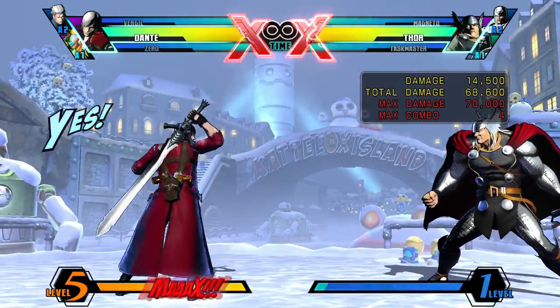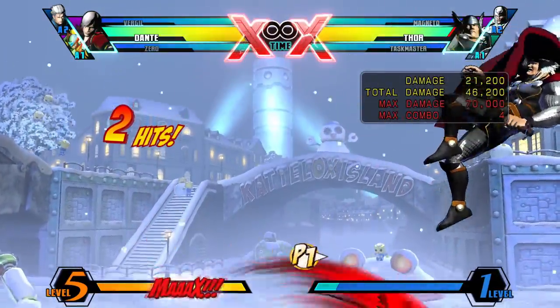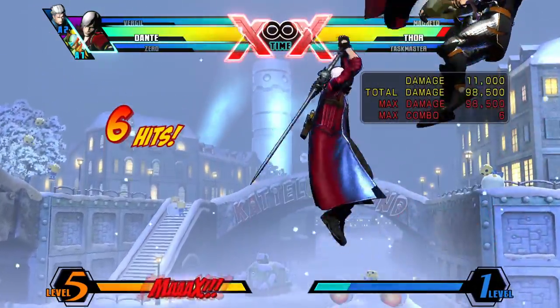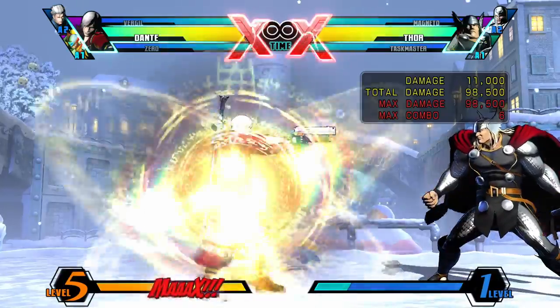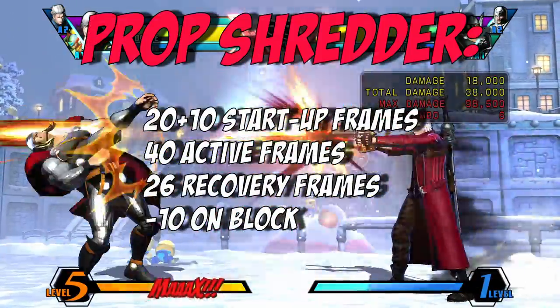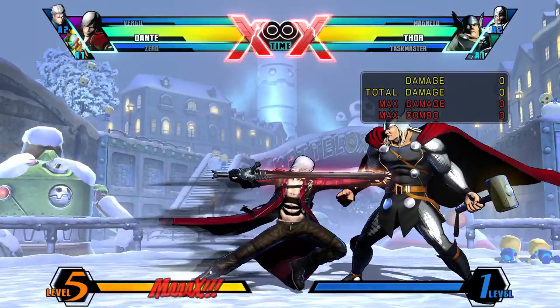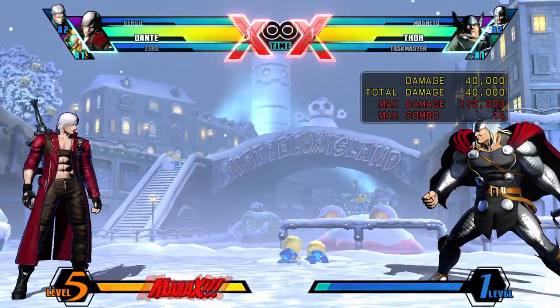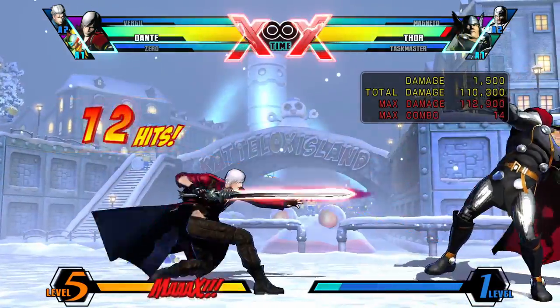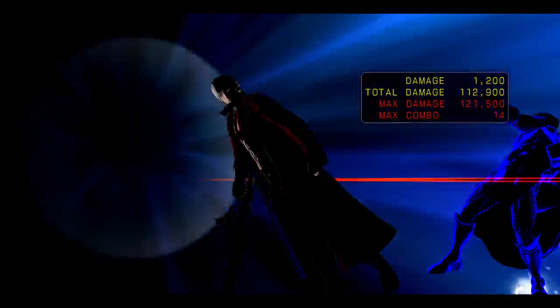During Scat Shot and some other command normals, if you push the launcher button, you'll get this sword spin move called Prop Shredder. If it connects with the opponent, they'll get launched so you can follow up with a combo. If you mash Heavy during Stinger, you'll get Million Stab. This move is rarely used, but useful as an easy hit confirm into super when your opponent is nearly dead.